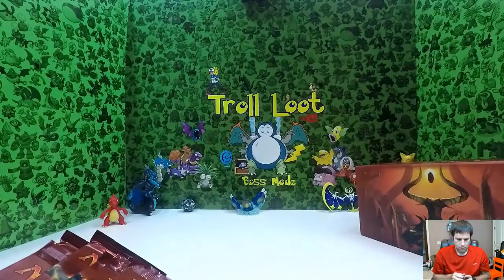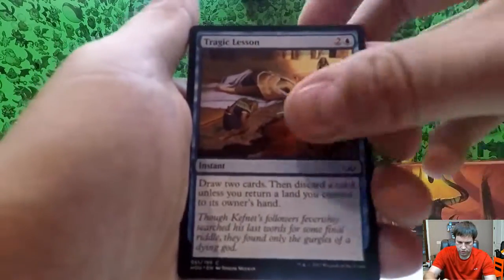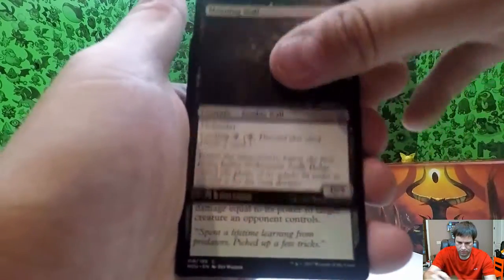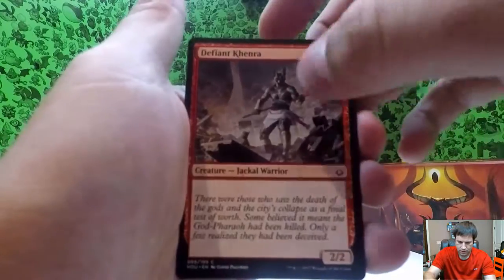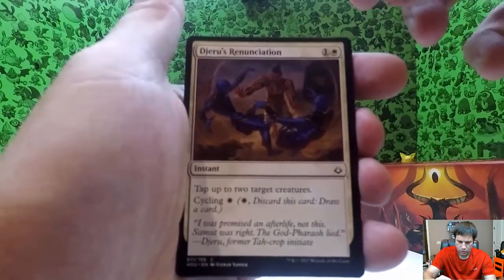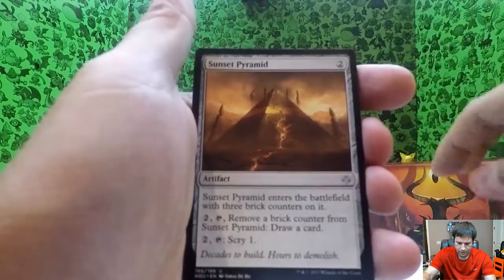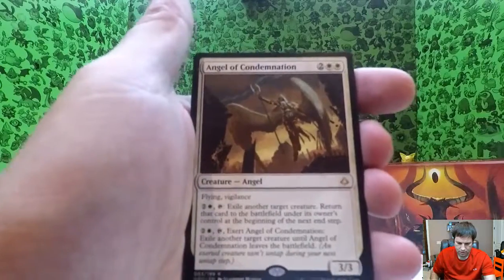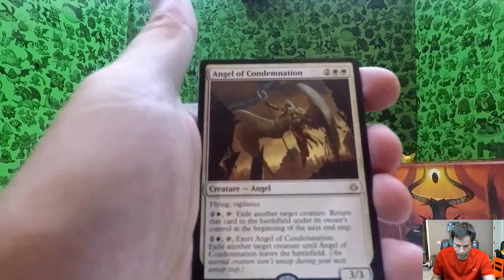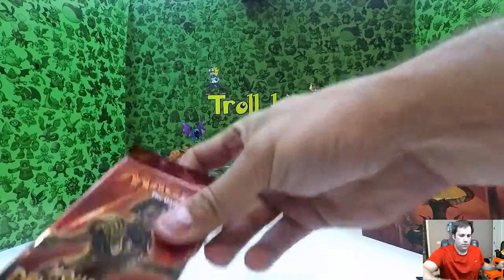Let's see what we get out of this first pack today: open fire, tragic lesson, sandblast, moaning wall, ambuscade, defiant khenra, renew, unsummon, desert of the mindful. Then sunset pyramids — uncommon. Doom falls — uncommon. Burning-Fist Minotaur — uncommon. And then there's a rare: Angel of Condemnation — that's a pretty cool card. Forest land and an insect token. So one rare out of ten ain't bad.